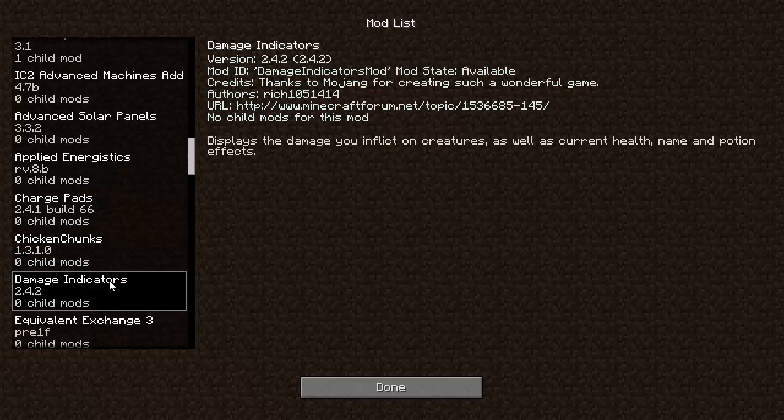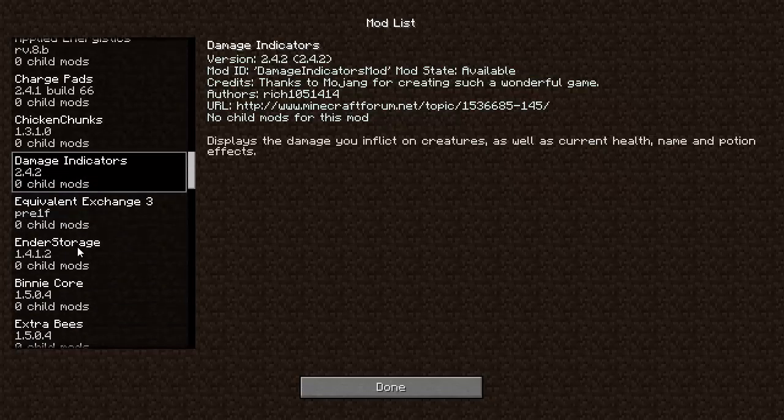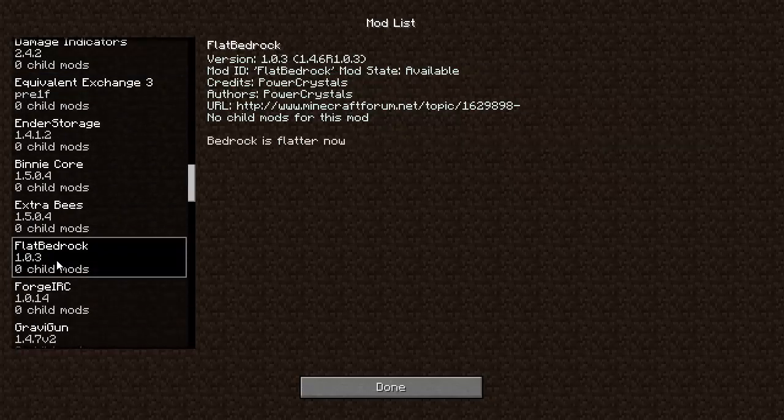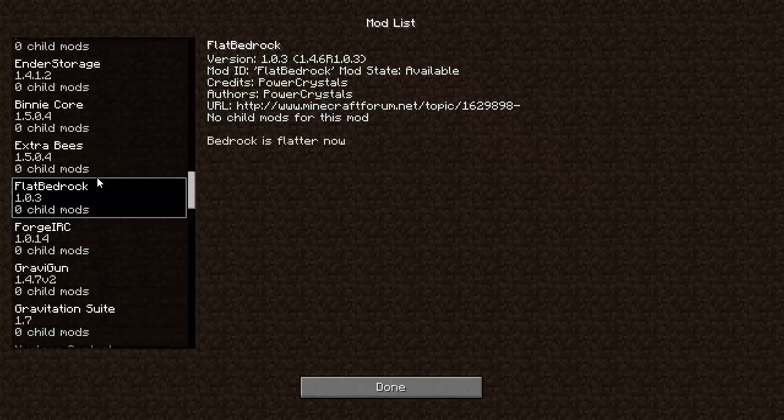Damage Indicators is really cool. It's a very small mod, but it just tells you the current health of mobs — kind of like in World of Warcraft, you've got that little status bar so you can see what mob you're targeting and how much health they have. It's more just a visual effect though. Flat Bedrock — I haven't played with it, but it says bedrock is flatter now. I guess that helps with quarries and turtles excavating, and makes it easier to get to those diamonds underneath the bedrock.